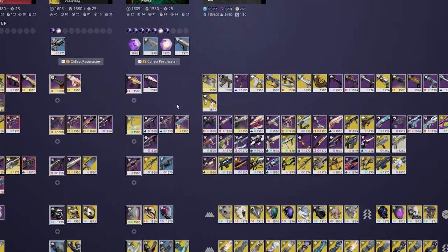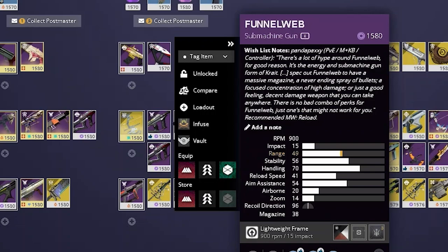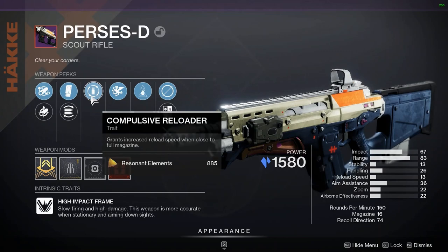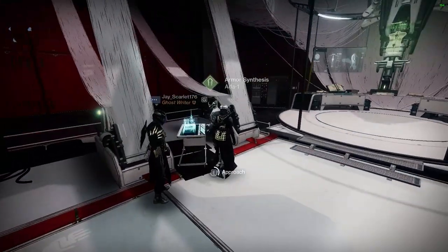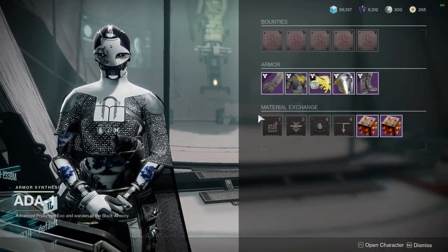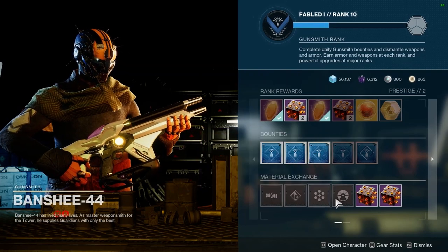DIM has a feature that automatically puts a thumbs up next to guns that have a good roll, meaning if your gun has a good combination of perks and attachments DIM will show you it's a keeper. For newer players this is a good way of knowing what to keep versus trash. Even if a gun doesn't have a thumbs up but you like it, that's still great — eventually you'll get a good enough grasp of what the perks in this game do to naturally look at a gun and see its usefulness. A very important thing to remember each day is to check the mods that Ada-1 and Banshee-44 are selling on the Tower. These aren't immediately useful for new players, but future you will love you if you buy every mod they sell, as some mods won't show back up in their store for months.